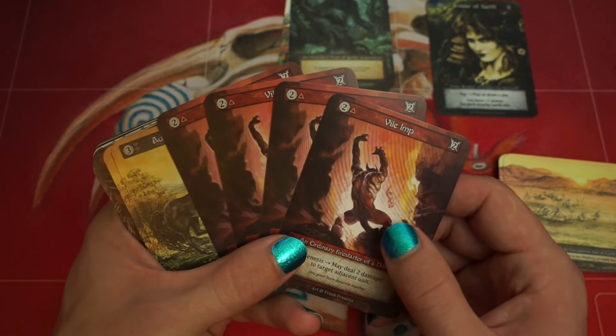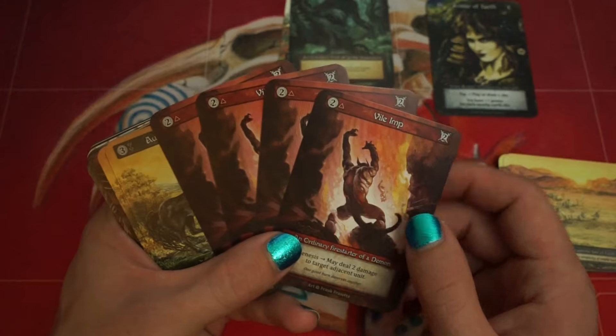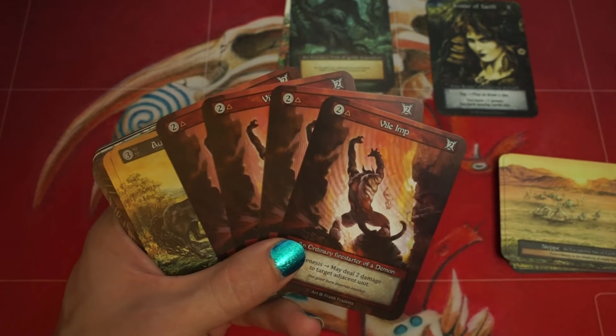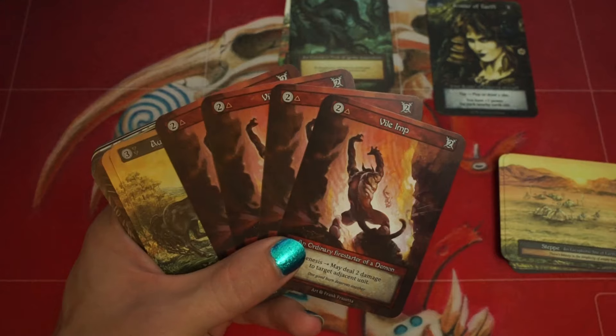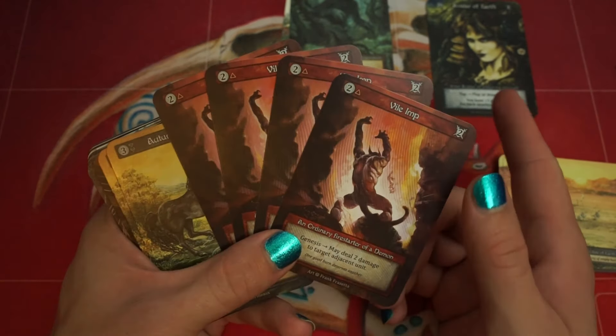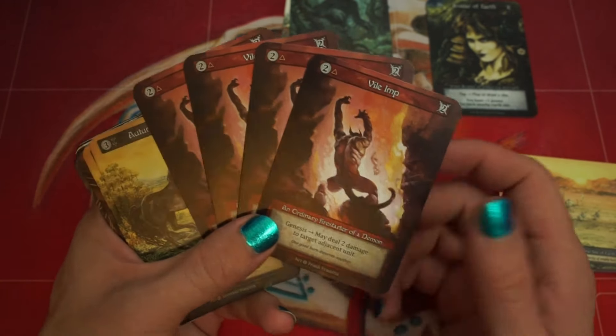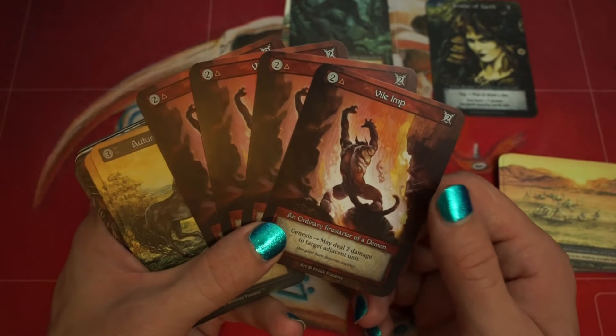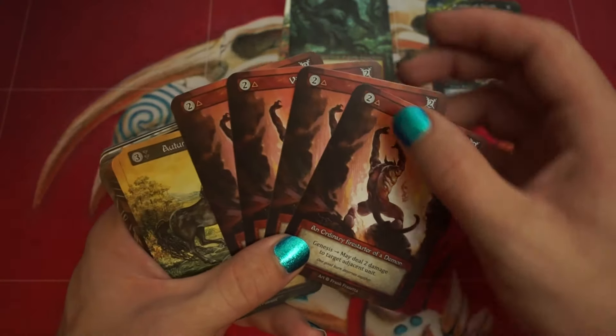The breakpoint for this deck is about 5. You get to 5 mana, you can operate there. Where you're going to run into issues is card draw. But you have an Avatar of Earth that hopefully is a 5-power unit on turn 5, and then you can just keep drawing spells. You don't have to worry about sites anymore.